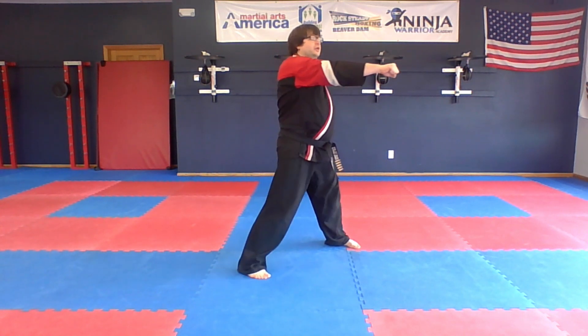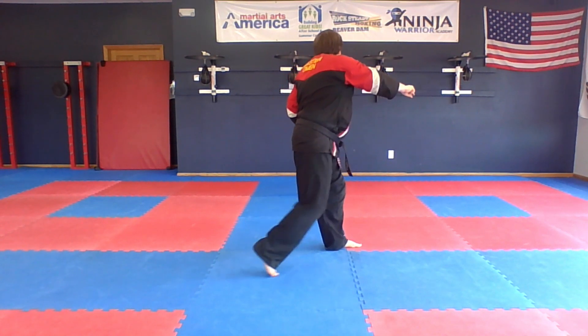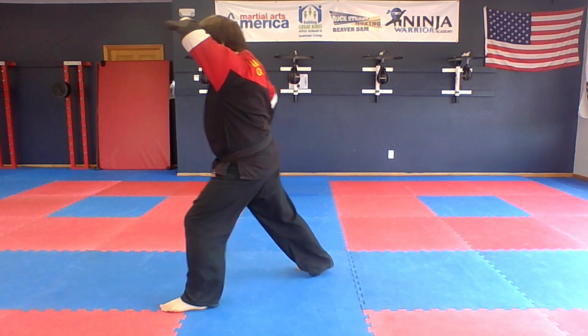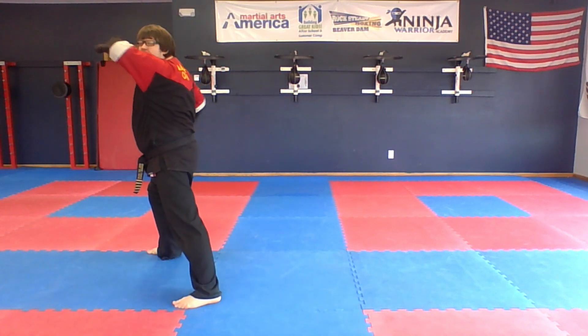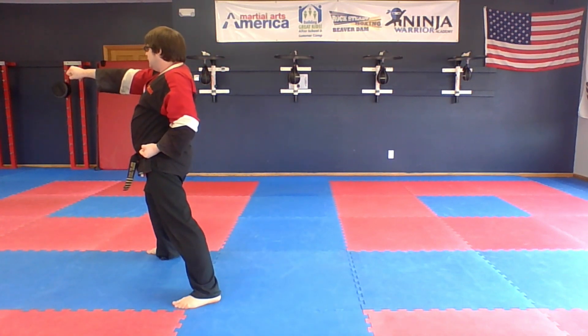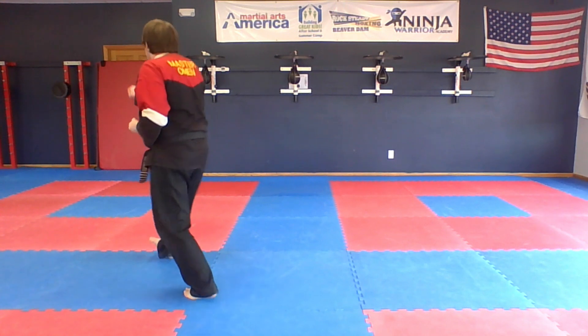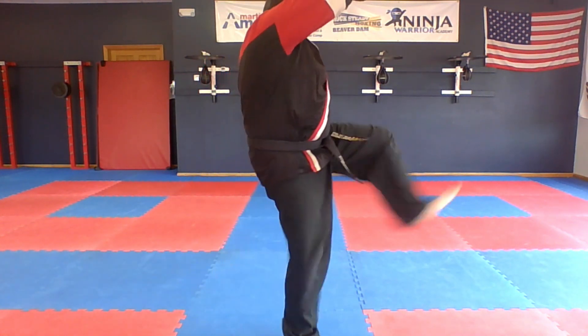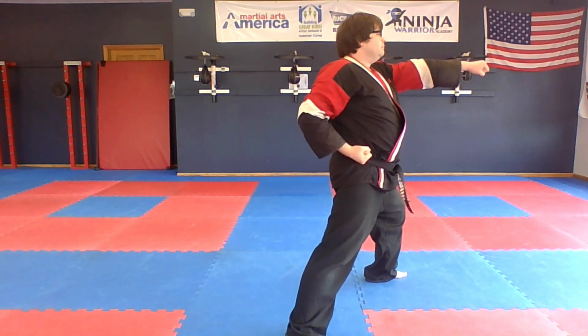Nine, 270 degree turn, turn all the way through, high block. Ten, front kick, set down, punch. Eleven, 180 degree turn again, into a high block. Twelve is front kick, set down, punch.